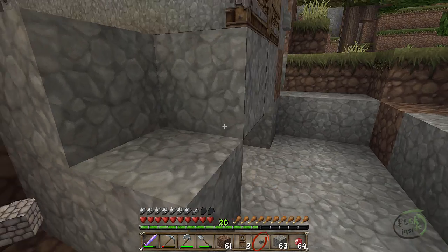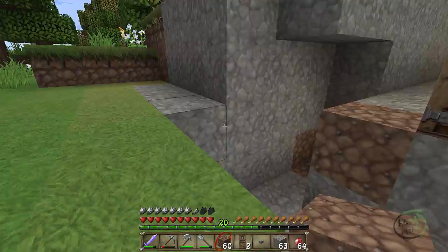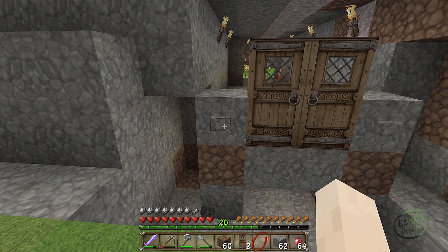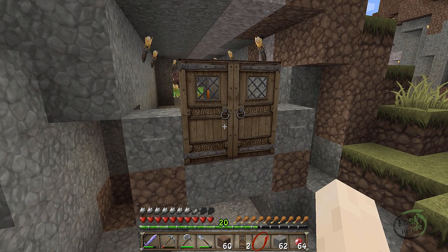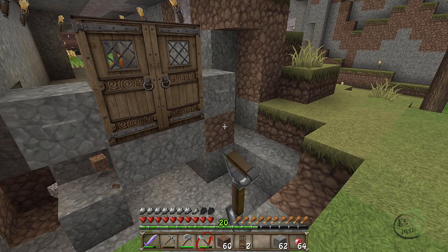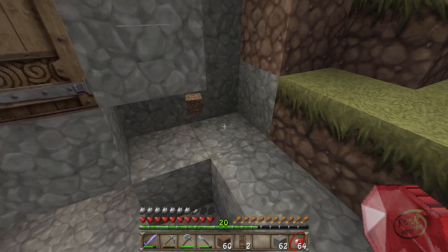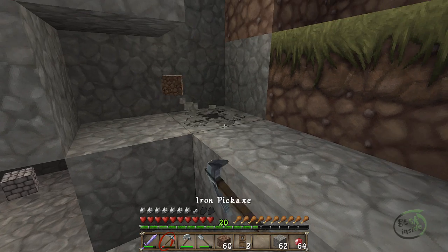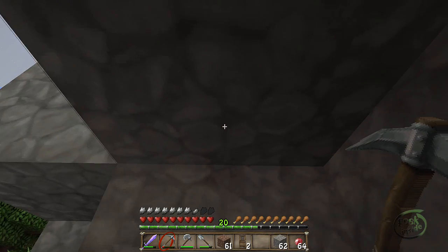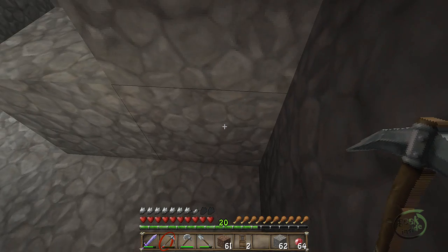Let's do dirt temporarily and stone right here with a button. The theory is I want to be able to press the button and have both doors open at the same time. In order to do that I'm going to need some redstone. Let's go ahead and get rid of these. Using my redstone I'm going to need this channel cut here. This is the door, and this is going to be the pressure plate.